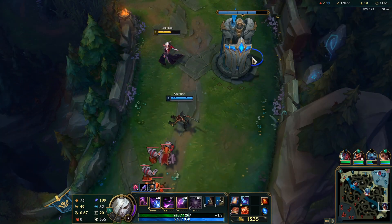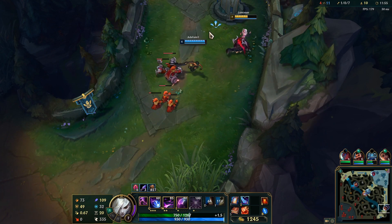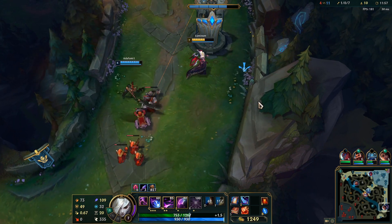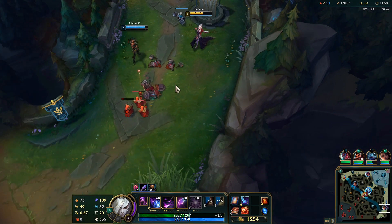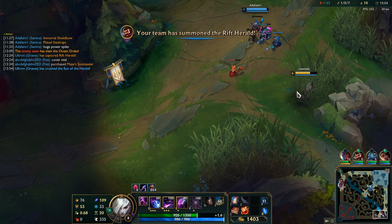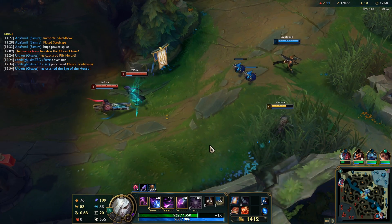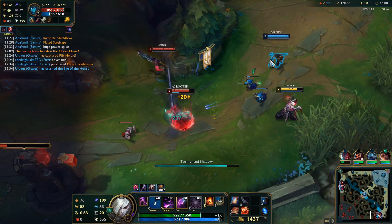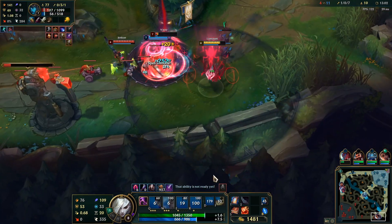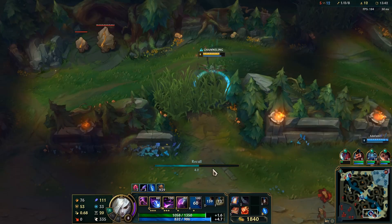Some of you know that I've done some Morgana VOD reviews, and a big thing I kept seeing was players using their Q before their ult — that is a really big mistake. Go for the binding — nice. She should be dead. Bye-bye. I think we can go back now — I got my Everfrost and my boots.